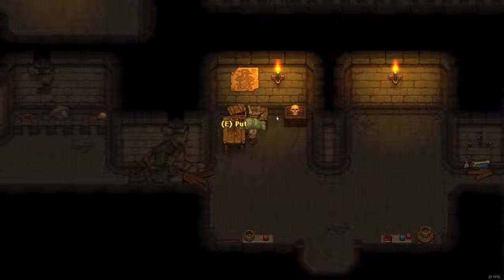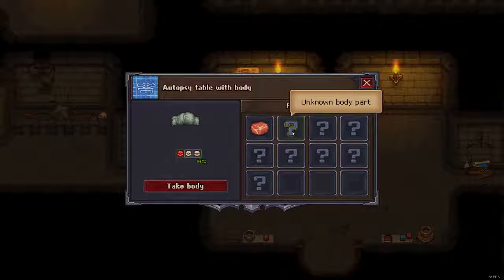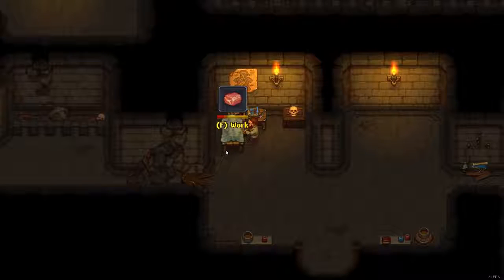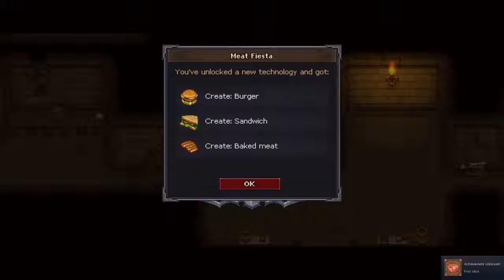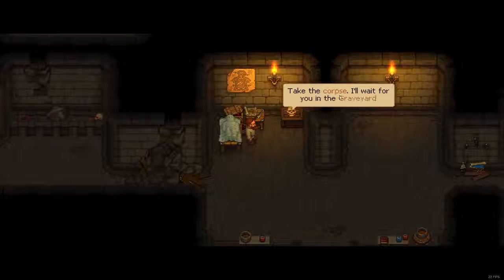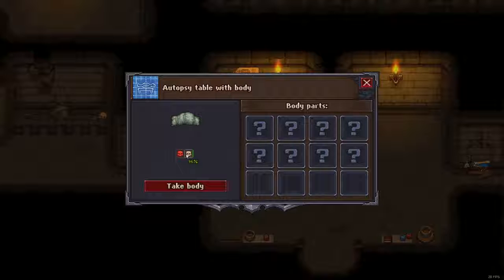We come here to the autopsy table, we put the body in, we press E to autopsy. Now we can remove body parts from the corpse that's on the table — in this case we can only remove the flesh, so we'll extract. Press F to work on it and there we go. We've unlocked a new technology and got: Create burger, Create sandwich, Create baked meat. That's disgusting. You'll get used to it. We have a skeleton now. You may notice that we lost a white skull when we remove the flesh — that's what removing the flesh does, it takes a skull out.